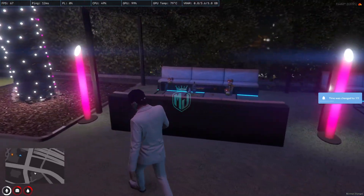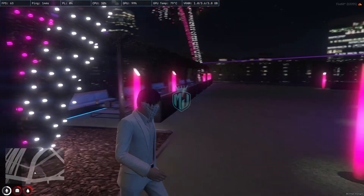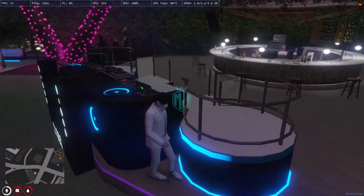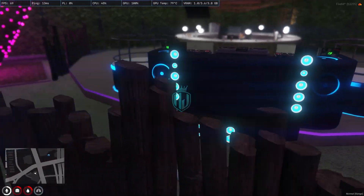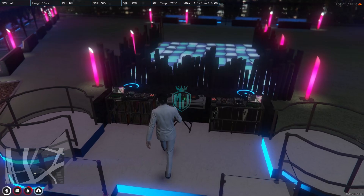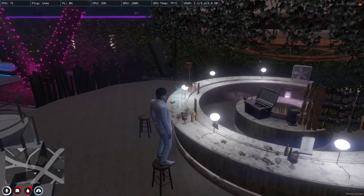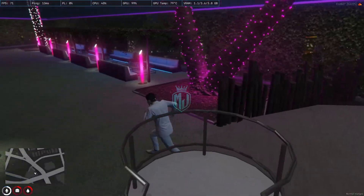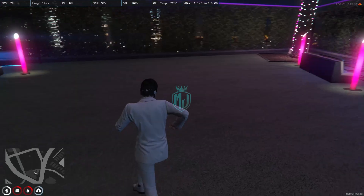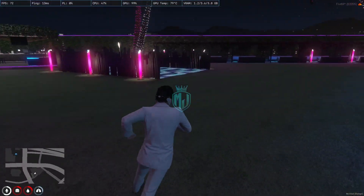You can check out the complete interior — the lighting setup, props, and seating areas. There's a DJ counter right there for playing music; you can add a DJ script to make it realistic and working. There's also a bar area, and this is the overall rooftop bar setup with complete lighting. It looks very nice.